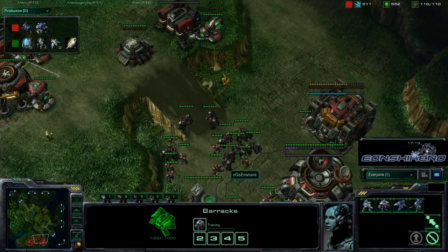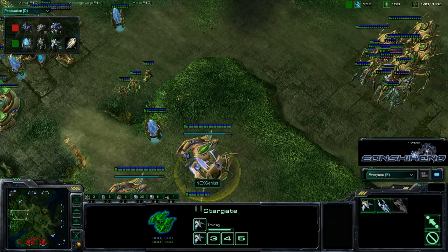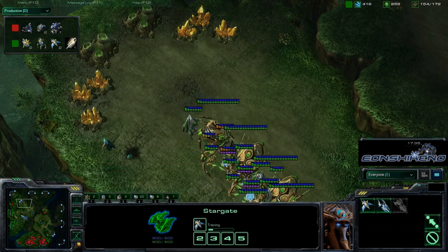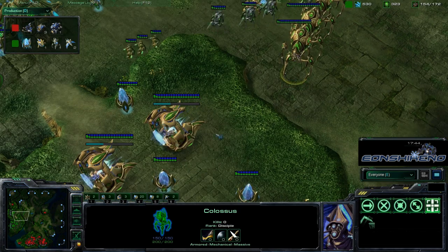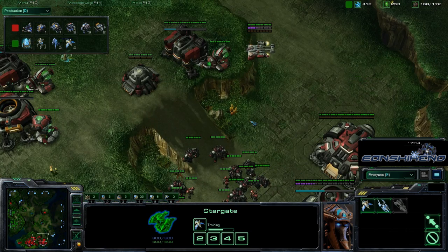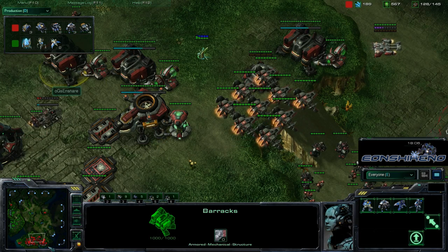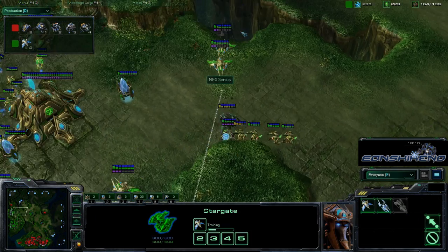Looks like we're going to have some more phoenix action going on. This is definitely Genius's strategy here — we saw him use this in Xel'Naga Caverns where he went for a small warp gate army, transitioned into four or five colossi, then added two stargates and made a bunch of phoenixes to control those vikings. With mostly a marauder army, Snare won't have anything else to deal with those phoenixes, so he'll need a huge number of vikings. Both stargates are being chrono boosted and phoenixes are being rallied to the front of his base.